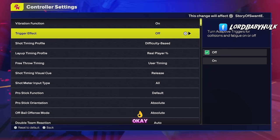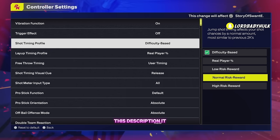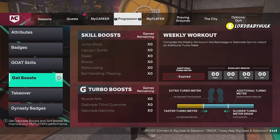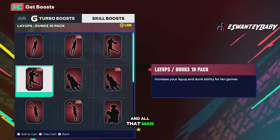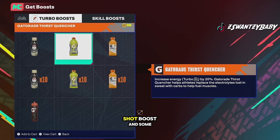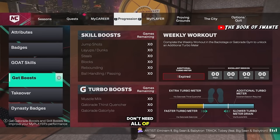For your shot timing profile, set it to either 'Vibration' or the similar-to-previous-2Ks option — start there and see what works. Also, 2K makes it so you need shooting boosts to shoot consistently. It costs VC, but if you want to shoot as well as possible, buy the shooting boost. It ties into your Gatorade drills too, so make sure you're completing those. You get a bigger stamina meter and better shooting while moving. Guards especially need this — they make you pay to play.